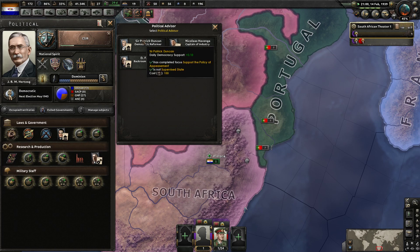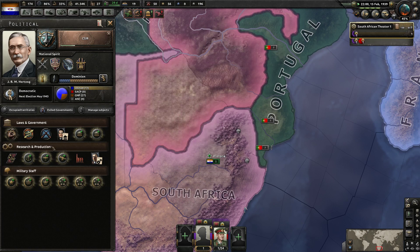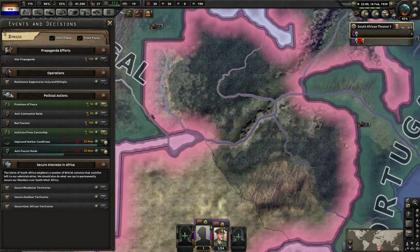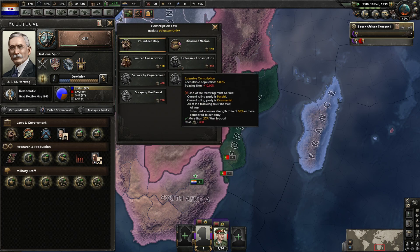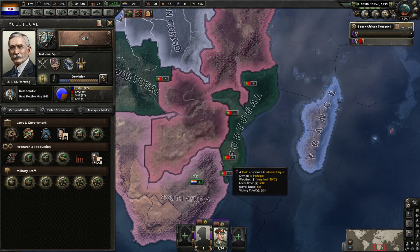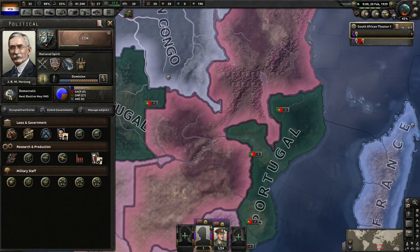Democratic reformer - get more democracy in the country, that would increase stability. Wouldn't be absolutely terrible. Manpower law - we are low on manpower. Limited conscription is good.